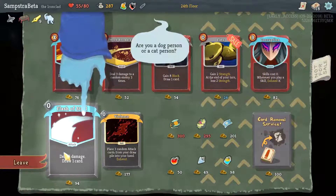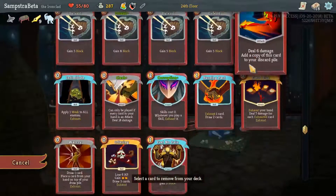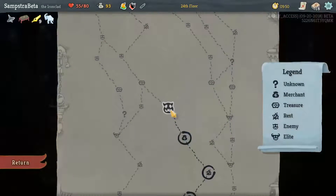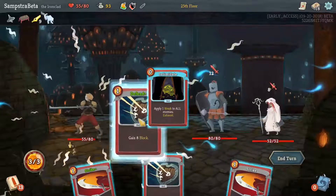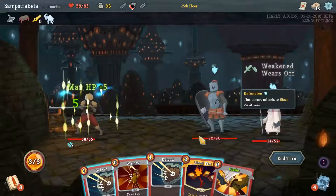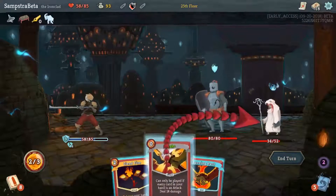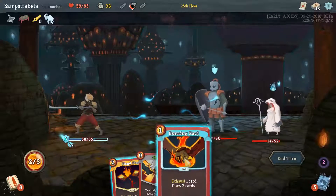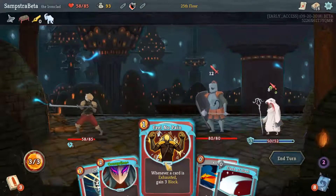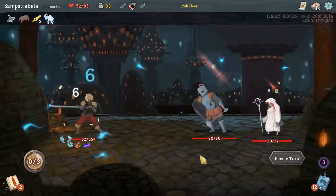There are also other colorless cards that will work. For example, Flash of Steel lets you deal damage and draw another card, and Swift Strike does some damage and costs zero. The main thing is that you need Anger, Clash, Swift Strike, or something similar for Unceasing Top to actually do something useful. Flex is fantastic because it increases your strength by two for the turn, and since this turn is infinite, it increases it forever. You can also loop Flex, Rage, and Anger together since they're all zero cost.